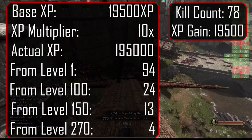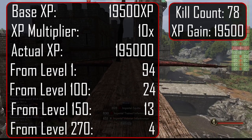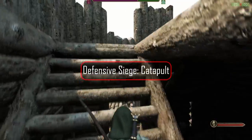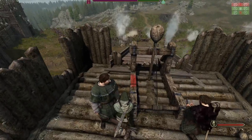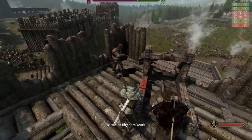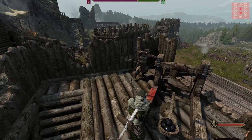With the 10x multiplier, we would have gained 94 levels starting from level 1, 24 levels starting from 100, 13 levels starting from 150, and 4 levels starting from level 270. The catapult is probably the coolest weapon in the game. It's difficult to use, but once you get the hang of it, it's not hard to mow down 5 or more troops with a single shot, and you get over 20 shots per catapult. It's also the best way to level throwing in the game, and it's not even close.